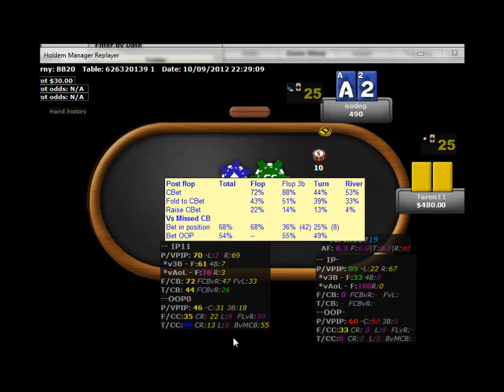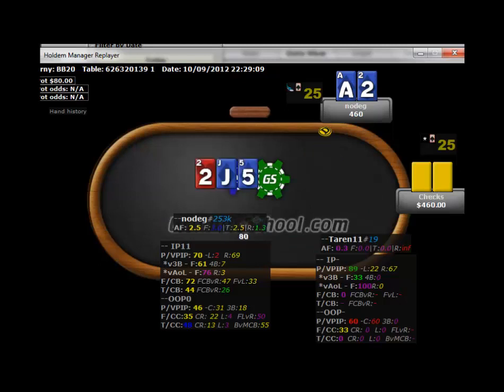Here's a match against a relative unknown. On a board like this, we're pretty much getting it in. If we get jabs out here, we just have way too much equity. We're going to bet again here, just because this kind of board will get flatted by over cards, 5s, 2s, and small pairs sometimes. In any case, we definitely have to barrel off there a bit.